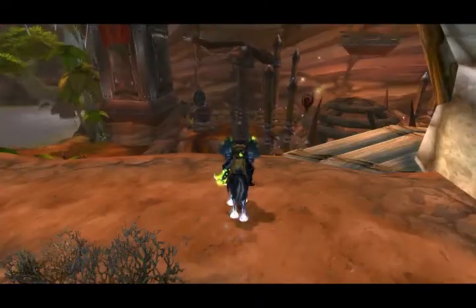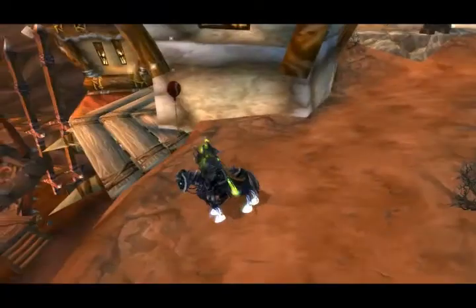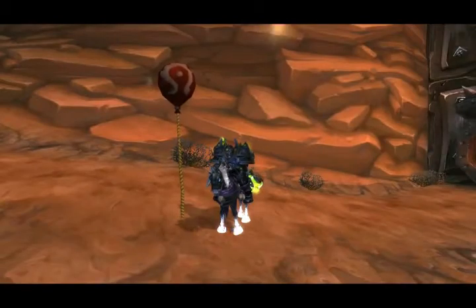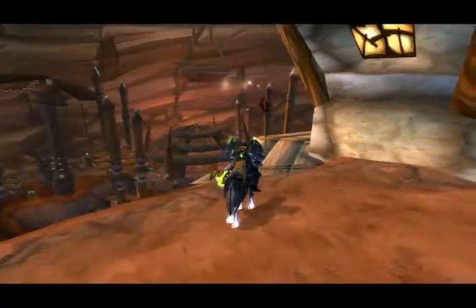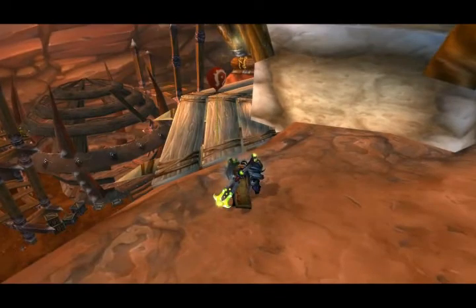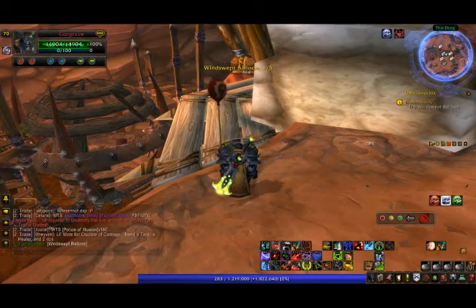Your best bet is to kind of run along up here where all the profession trainers and shops are. You'll see the balloons — they are completely random, and it's actually not that easy. When I did it on my mage they were all just spawned around in big clusters, but I've actually been searching for a minute to find one. But here's how it looks — it's just sitting here floating. You just right-click it and you'll collect it. It'll be one out of five collected.